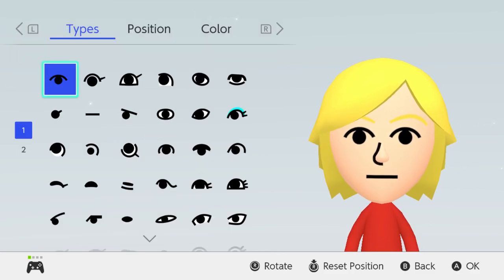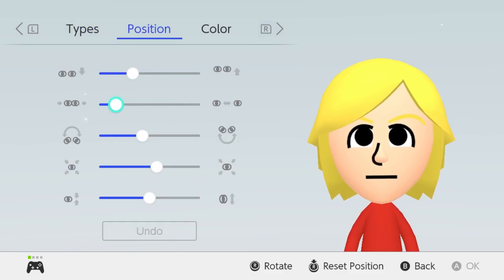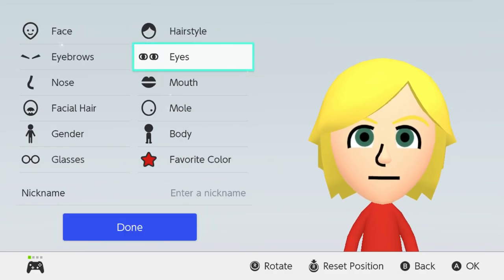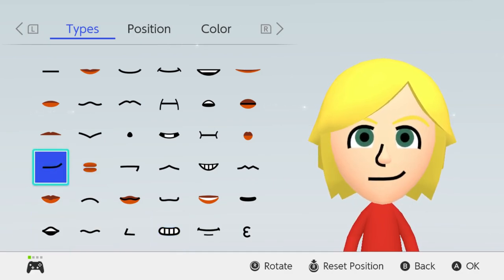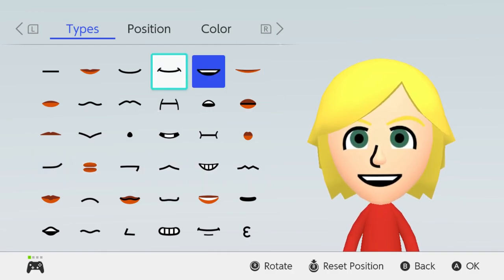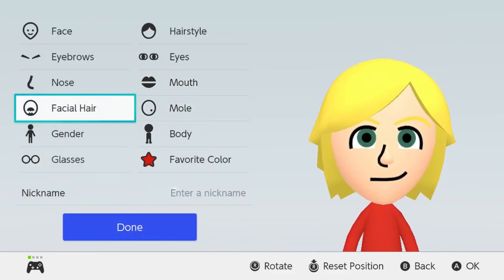Now for his eyes he has sort of round eyes, except here they're way too close together so we're going to spread them apart. He has green eyes so we're just going to go with this green. He always has a big grin on his face — I think this grin works better for Meliodas.